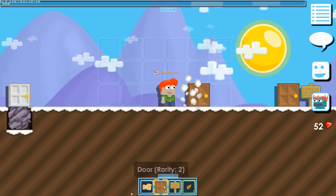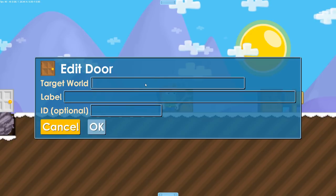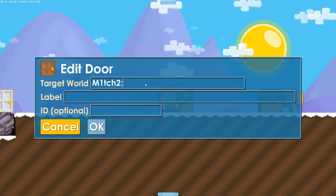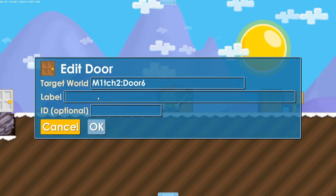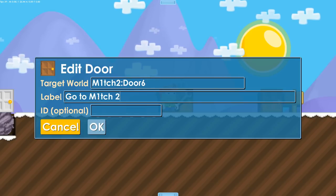Now that you have secured your first world, let's check out how you can link two worlds. Let's build a new door and wrench it. On the world field, write the name of the second world, colon, and the door ID, just like I'm doing here. On the label put your own text, and of course put a custom ID.